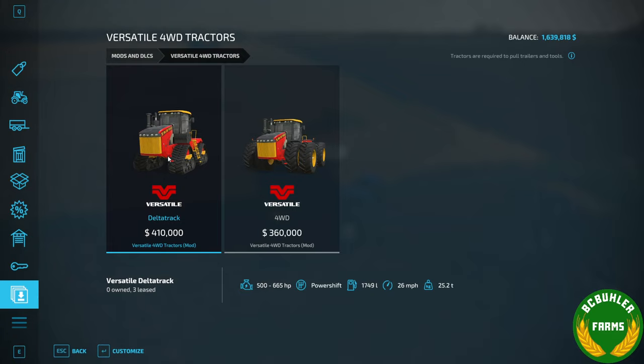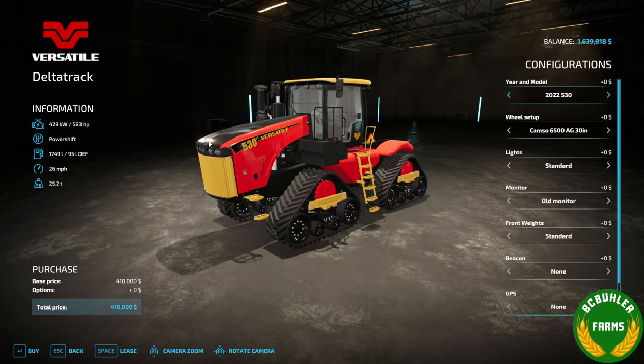First up, we're going to take a look at the Versatile. These have been submitted to ModHub now. Your year and model is your first option — we'll get the 2022 in 530, 580, and 620.